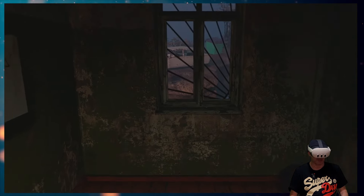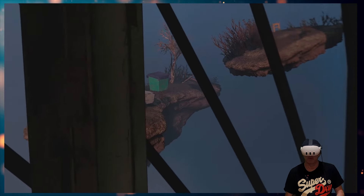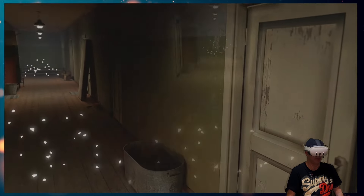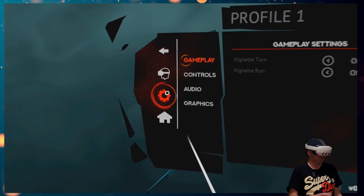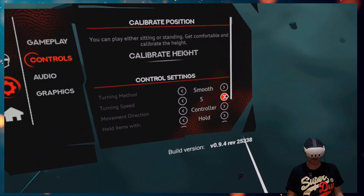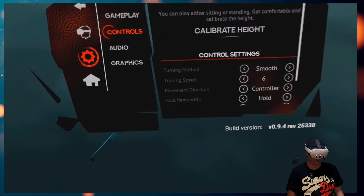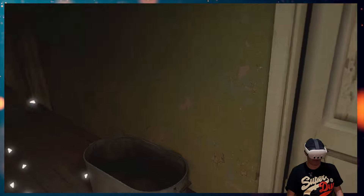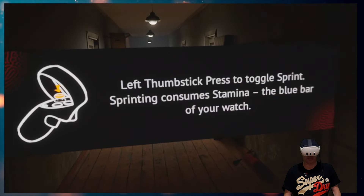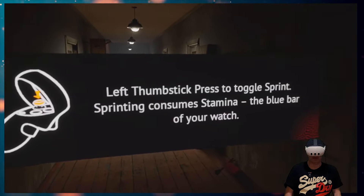My turning is a bit slow so I might need to go to the options — smooth turning. Options menu, controls, turning speed, let's try five, six. That's better. Okay, follow the white lights. Left thumbstick press to toggle sprint.